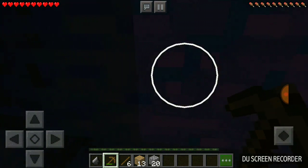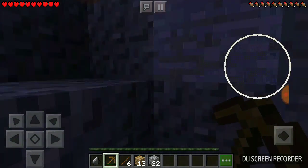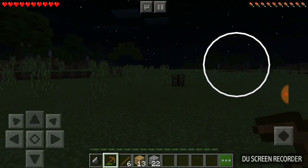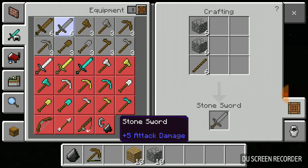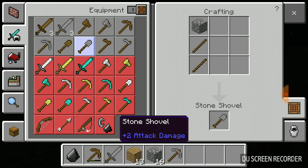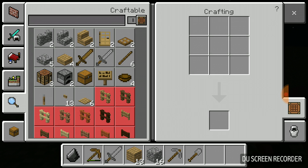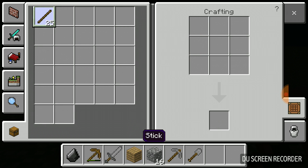Okay, that should be enough rock — 22 pieces. Let's go back to the crafting table. As you guys may know, you can't see the map because I turned the map thing to normal. I ran out of sticks — I need more sticks.